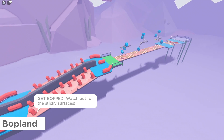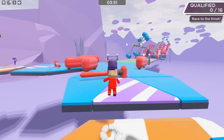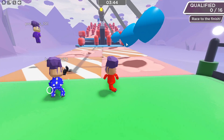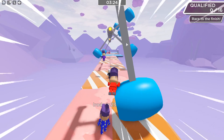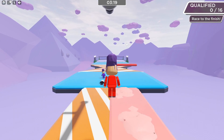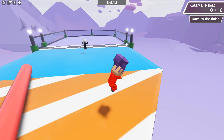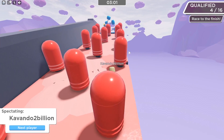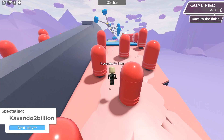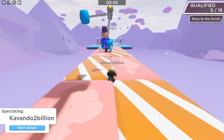Watch out for the sticky surfaces — this is gonna be crazy. It looks like double jumping is how you dive. We have a pretty good lead and we're not really racing for first, just trying to qualify. We qualified! Now we sit and wait — on the top right it shows four out of 16 people need to qualify in order to move on to the next map.